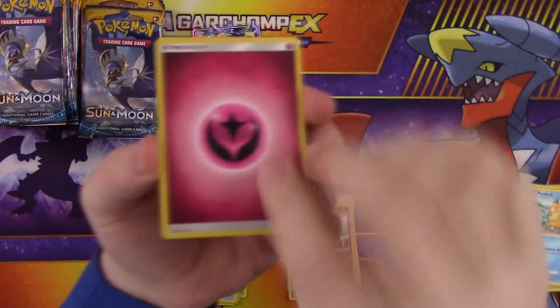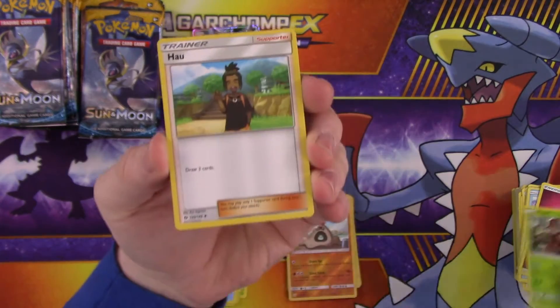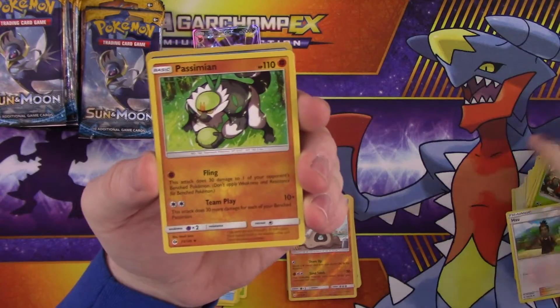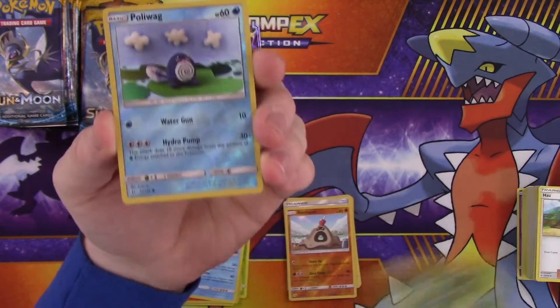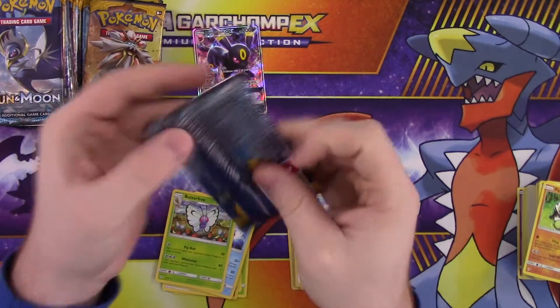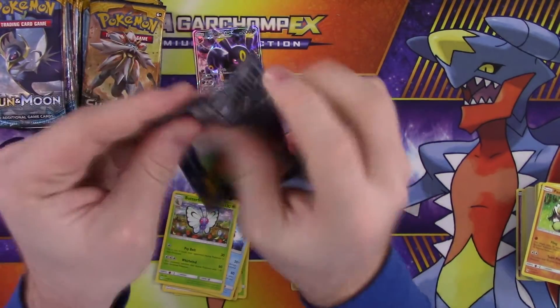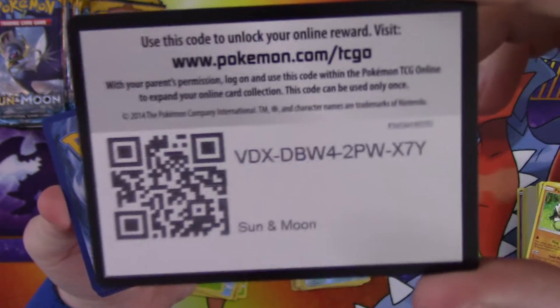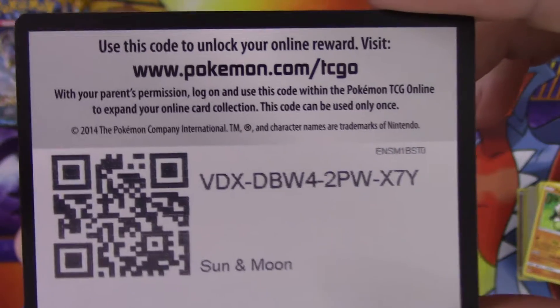So we have energy, Pinsir, Hau, Kommo-o, reverse Poliwag, and a rare Butterfree. I really do need to play the game some more — I think I started Sun as my main game.